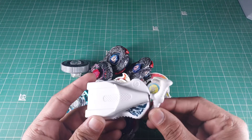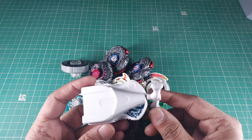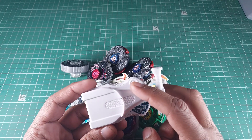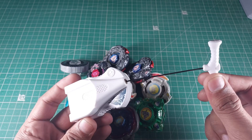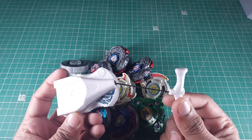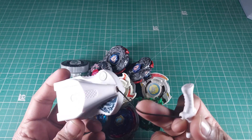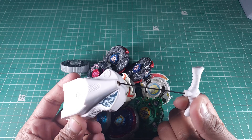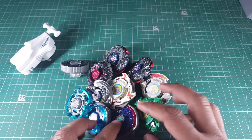First we got an L Drago launcher — specifically an L Drago left-string launcher. You can see the left string and the L Drago, and it's a black string one. I heard that black string launchers are rare; I'm not entirely certain about it, but I think they might be. Let me know your thoughts in the comments — are they rare or not?